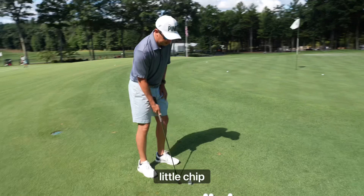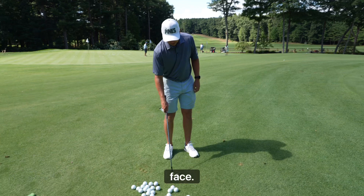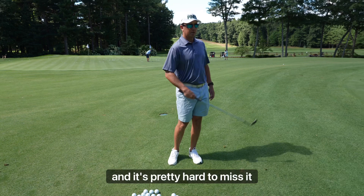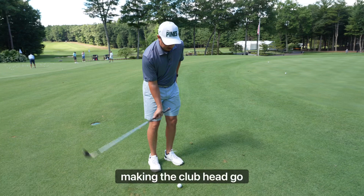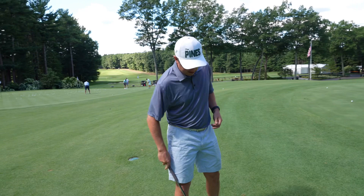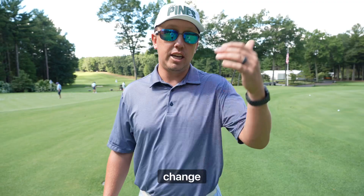If I get set in a basic little chip stance — ball in the middle, feet narrowed, chest a little forward — I just make my hand go side to side, the ball's always going to leave the face pretty easily. The bounce will stay engaged and it's pretty hard to miss it. Where a lot of you get confused is you try to spend too much time making the club head go side to side. It's not the club head that has to go side to side — it's your right hand. Now let's get into the magic of how to make the shot change elevations.